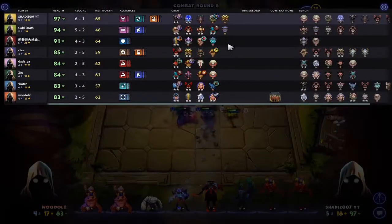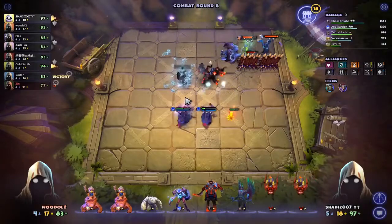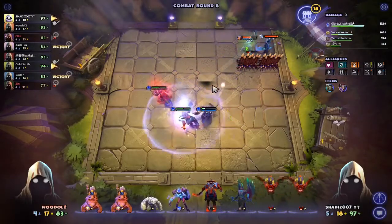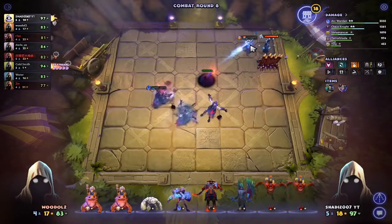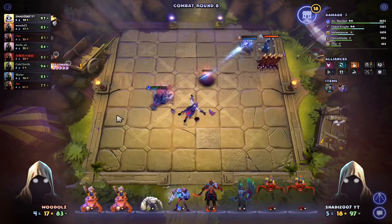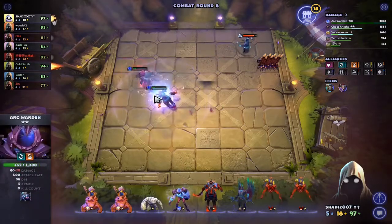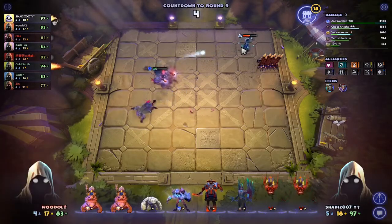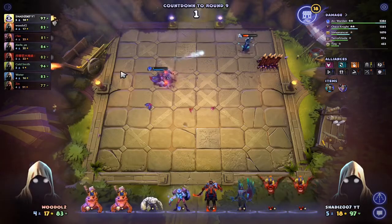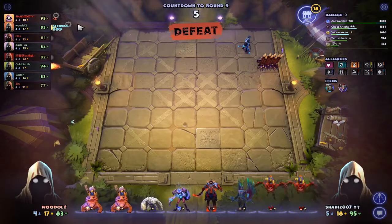Is this guy running a full Brawny team? His name is Woodle. No, he's running Vigilant — and we're gonna lose to Vigilants. Yeah, we're gonna lose. Decrease 24 damage — impossible to win. It was close though. We lost only 2 HP, not bad.